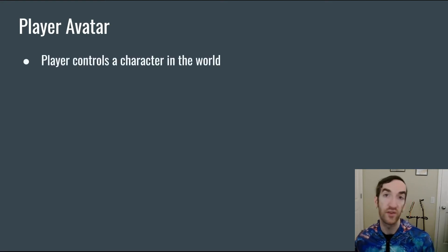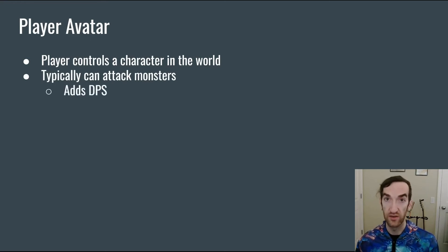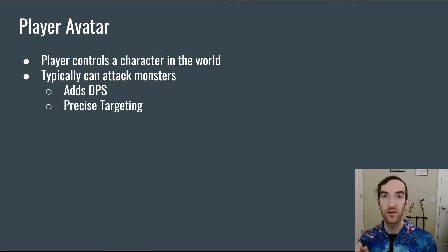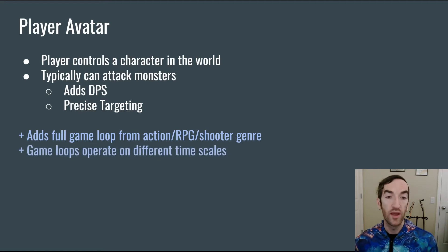One common way to bring mechanics from other genres into tower defenses is to give players a player avatar — that is, a character that moves around the same world that the towers and monsters are in. Typically, this means that the avatar is going to engage in attacking the monsters as well, thus adding some damage per second, and very specifically adding precisely targeted damage per second because the player's attention gets to be focused on exactly which monster they think needs to be attacked the most. This is a cool way to add mechanics to a tower defense because it allows you to borrow a full game loop from, say, action, role-playing game, or shooter genres, and that full loop is battle-tested from those games. The game loops from those games typically operate on a very different time scale than tower defense, in that you're going to be having a lot of moment-to-moment decisions and precision, as opposed to the slow, methodical, observe-and-adjust model that tower defenses focus on.